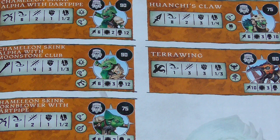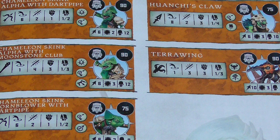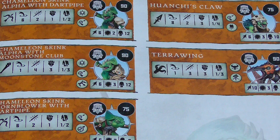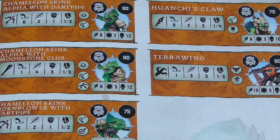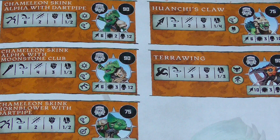They do have some ranged attacks. The Chameleon Skink with the Dark Pipe is range 6, and there's another one with a Dark Pipe also at range 6. They've got more range than the stone guys, and the stone guys are slower. However, Toughness really is not good — the Dark Pipes are Toughness 1, so you're less likely to damage people. The damages are 1s, 2s, and 3s on crits.